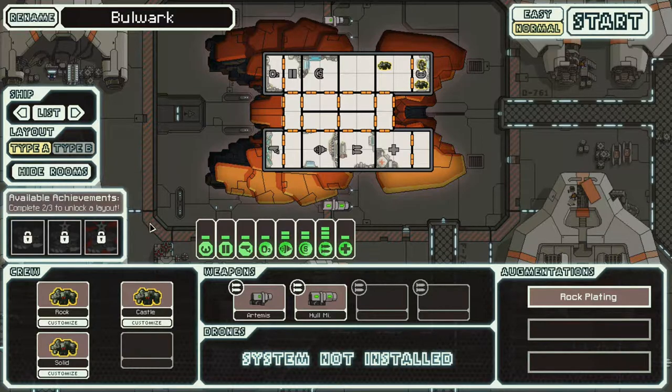As you can see from this layout, it's like a box — that's how the ship works. We'll rename it to 'the box.' It basically has med bays here, weapons here, engines here. Teleporters are probably near the med bay because of how it's set up.